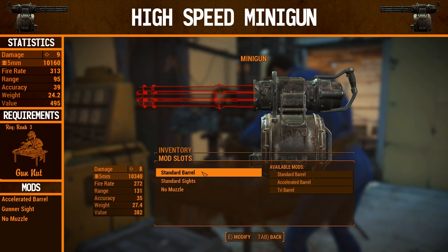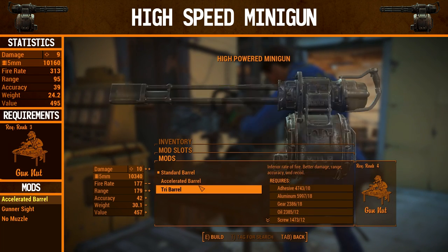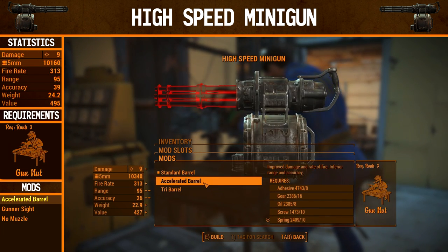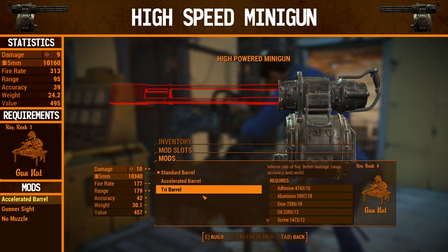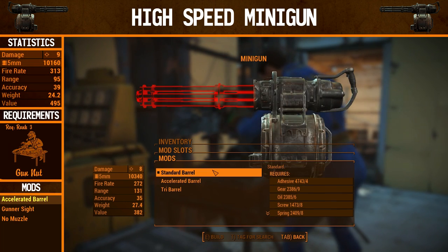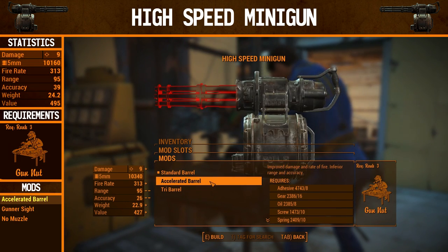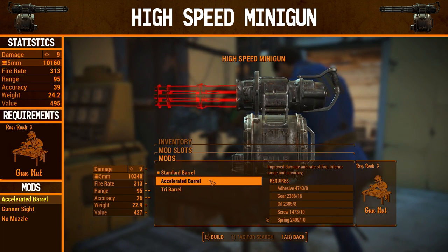The only real thing that changes anything is the barrel. The options are standard barrel, accelerated barrel, and tri-barrel. The tri-barrel requires Gunner rank 3, so that's what we're going for on this first upgrade. The second one is gonna need Gunner rank 4. We're only gonna do three different guns: basically the standard one, and then the two upgraded versions. Besides that, there's not gonna be much of a difference. So we're going for the accelerated barrel on this first one.